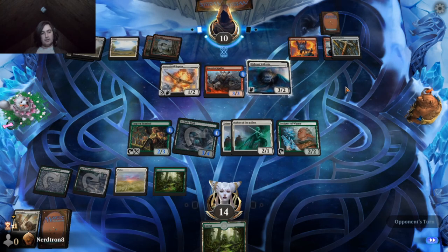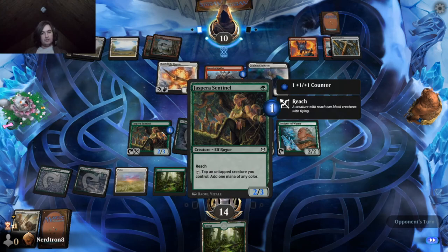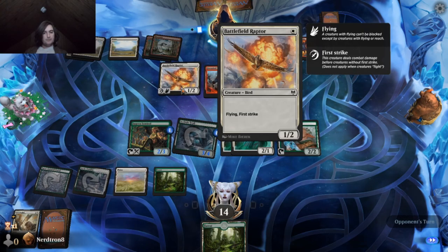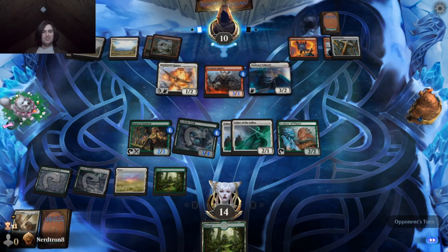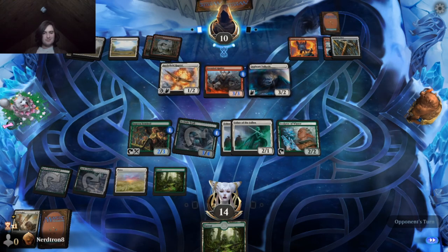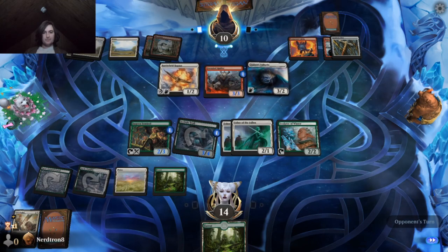We don't have a lot we can do about it other than block with our Sentinel. That's probably why they haven't been attacking with their Battlefield Raptor — because we have a creature with reach that just kills it. That makes sense, yeah.